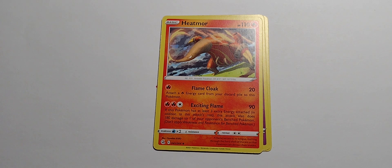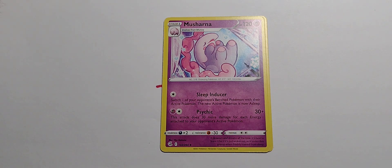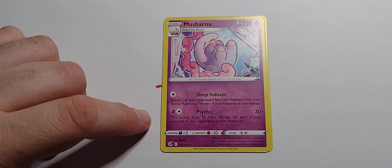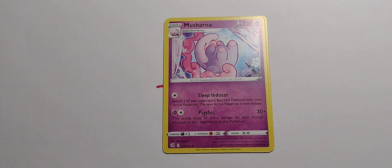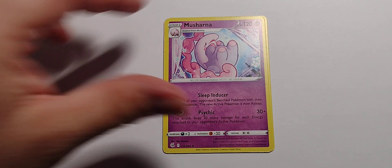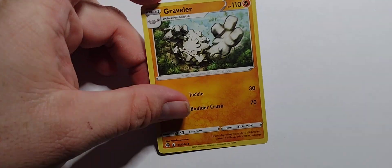Especially if a couple of your Pokemon got knocked out — get that energy back and do some damage. That would be a pretty good combo to switch out: you're putting a lot of energy in that one, so pull it out, and next round do all that damage and really knock them out. I do like that one. It's alright — not great. 30 damage for one energy is pretty good. 70 for three — eh, not bad, not great.